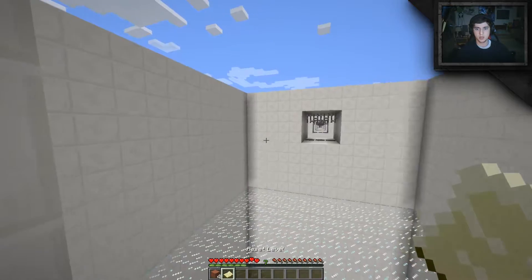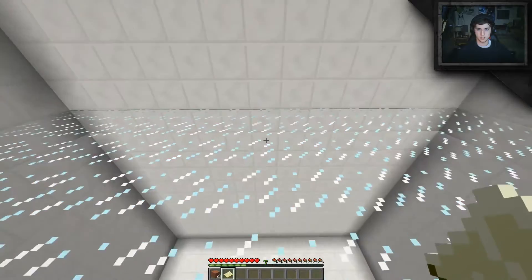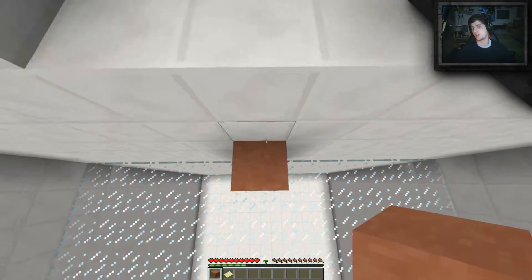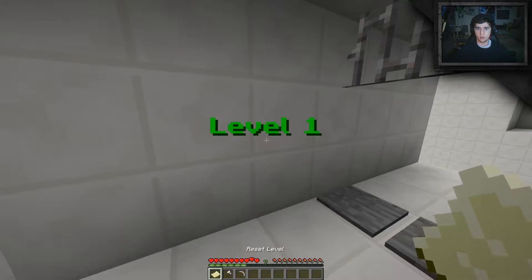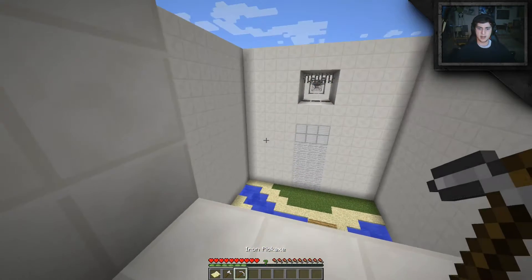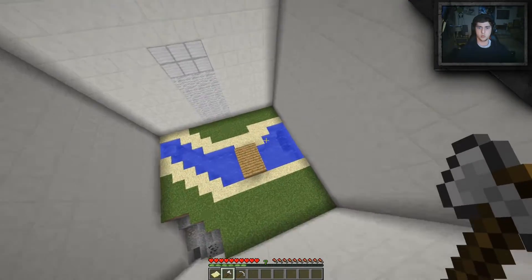This is just a training level so it's quite basic. We made it! Level 1 — we get an iron axe and an iron pickaxe, and then a reset level button just there. So first things first, water.